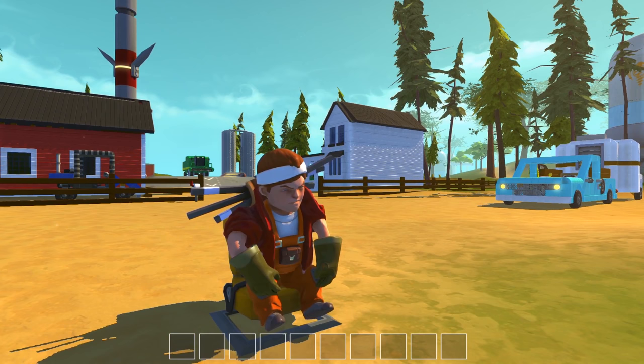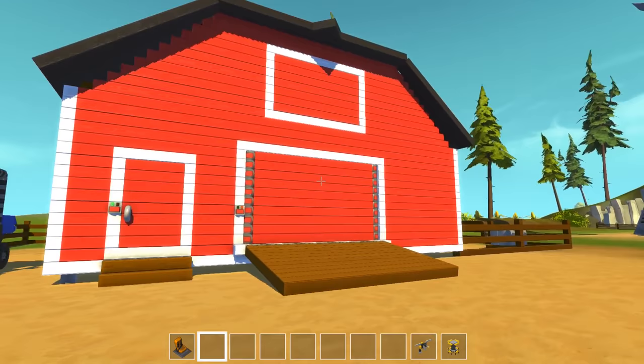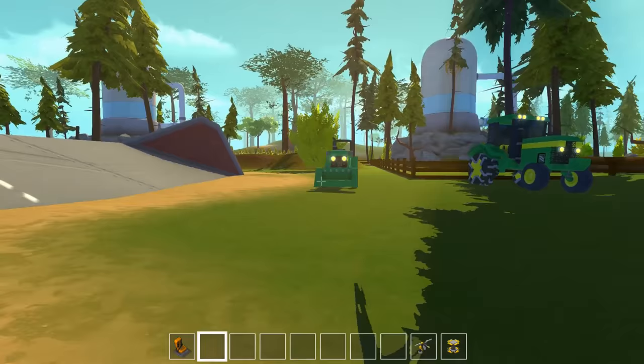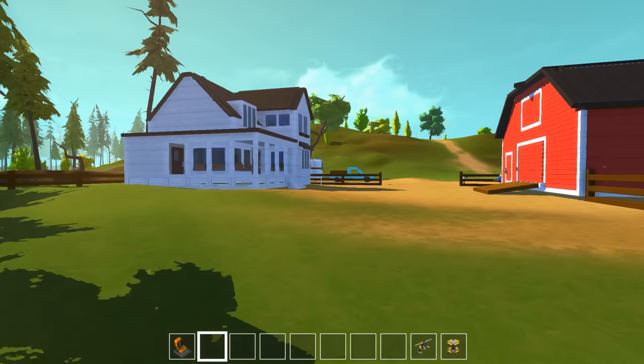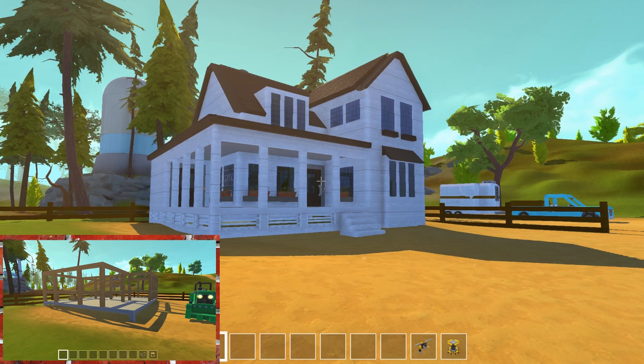Hello YouTube, Komodo Gaming here bringing you guys another episode of Scrap Mechanic. Today we are back in the town. The past couple episodes we've been working on this farm area, and last episode we made a lot of progress — we have this new barn, the biplane over here, and the small tractor. Those were all from the last episode; if you'd like to check that out I'll link that in the description. If you watched the last episode, you're noticing there's something changed about this little area — I'll probably flash a clip on screen showing what this looked like before.